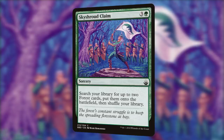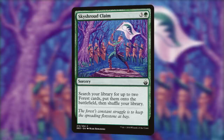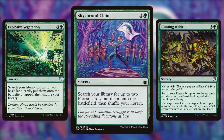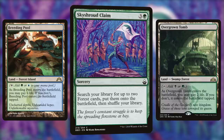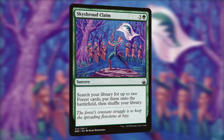Skyshroud Claim costs three and a green. This is a common sorcery that allows you to search your library for up to two forest cards, then put them into the battlefield and shuffle your library. There are similar cards which do roughly the same, like Explosive Vegetation and Hunting Wilds. The power that stems from this card, however, is the ability to get non-basic pain lands like Breeding Pool or Overgrown Tomb and to be able to use them right away, essentially ramping us two lands for only two mana. It's unbelievable that this common was actually over a dollar, but now, due to the reprinting in Battlebond, it's well below a dollar.